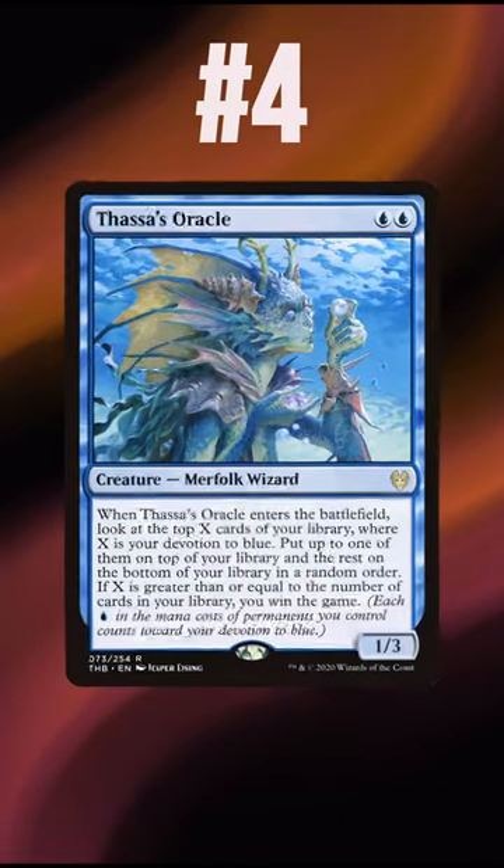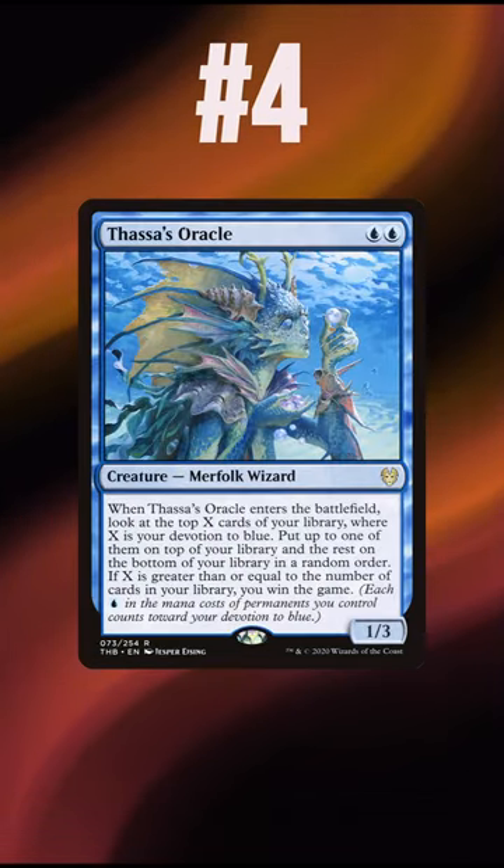At number 4, we have Thassa's Oracle. Thassa's Oracle is a must-run in any deck with blue and black, but is iffy for decks lacking access to Demonic Consultation and Tainted Pact.